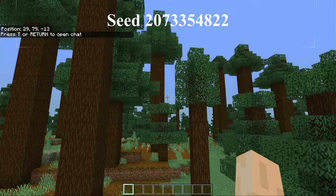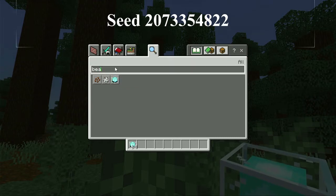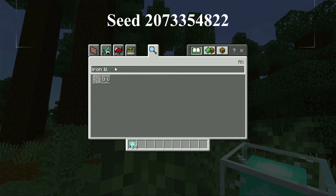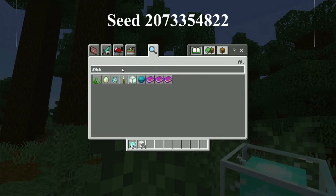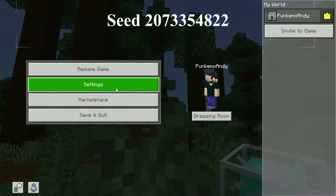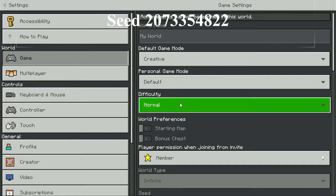We've come straight into a taiga biome. So, as usual, placing a beacon to mark where we've spawned. We've got the arm box so we can show some distance, and we've got seed lanterns as well. Let's open up the settings menu and make sure that we can see the seed number, and then I'll put the seed number at the top of the screen.